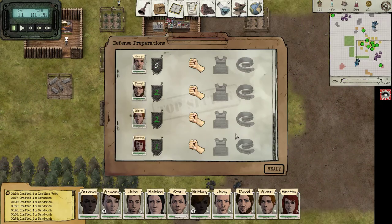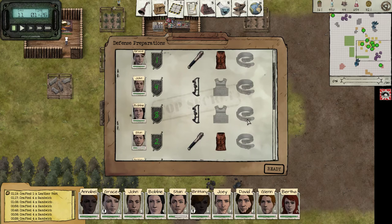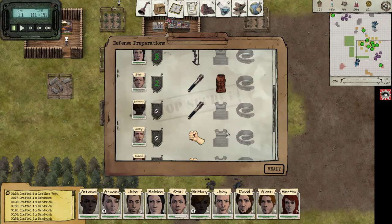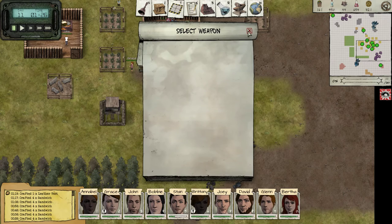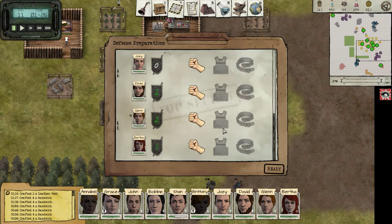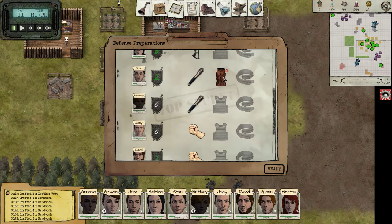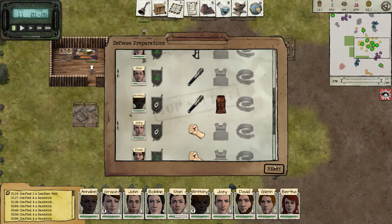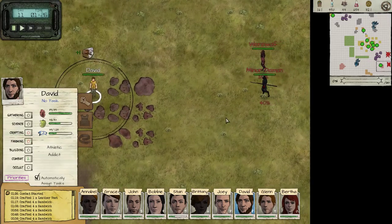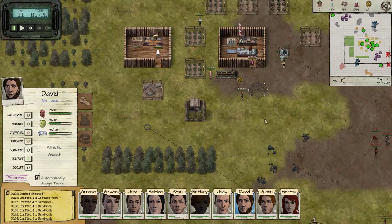Okay, we're being attacked. Do we have another Leather Vest ready? We do, nice. Annabelle, Grace, Stan — oh shit, I haven't built any clubs for my newcomers, or any weapons at all. That's stupid of me. Stan, you're gonna give your Leather Vest to Brittany and try to stay out of combat. They're actually moving into two groups — that's interesting.